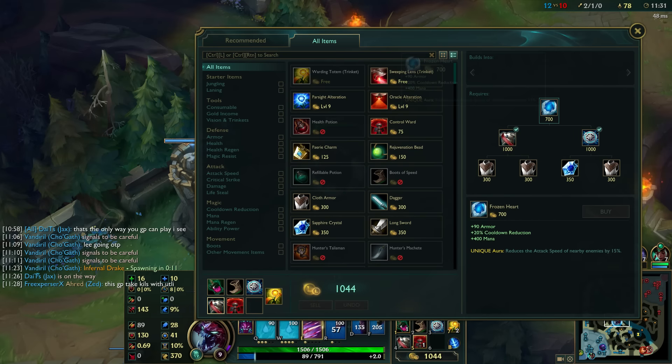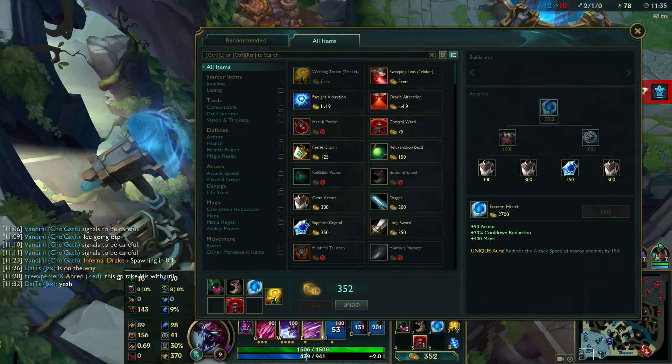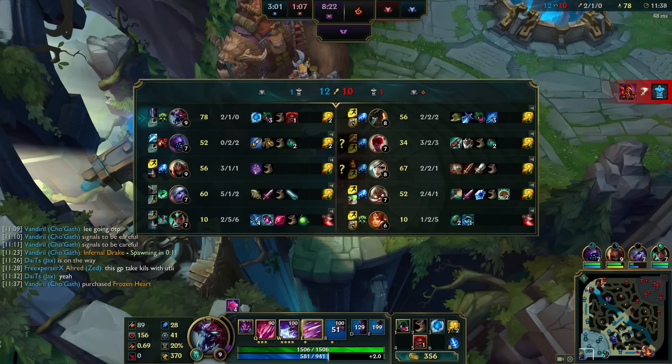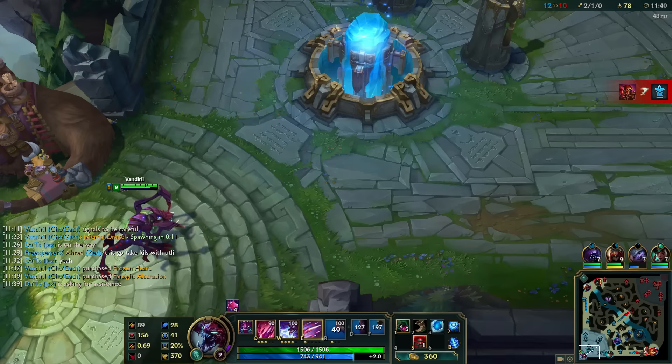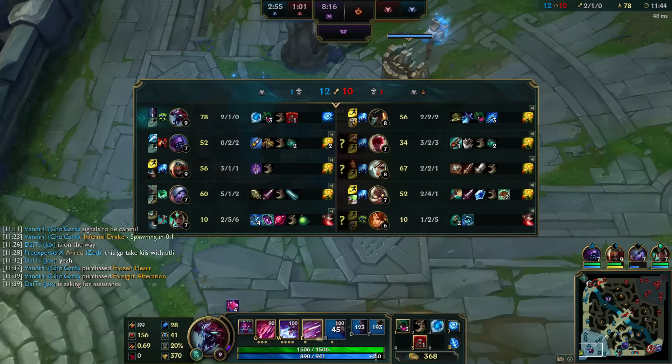Today I played a Cho'Gath game and decided to try the new keystone, the Stoneburn Pact. The Stoneburn Pact replaced the Bond of Stone in patch 7.5, which was 3 days ago. I picked this keystone and got into the game.